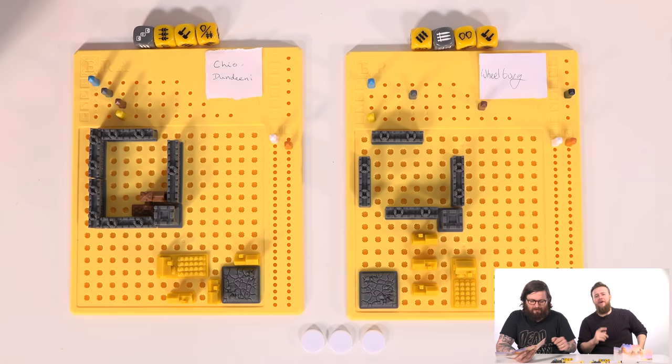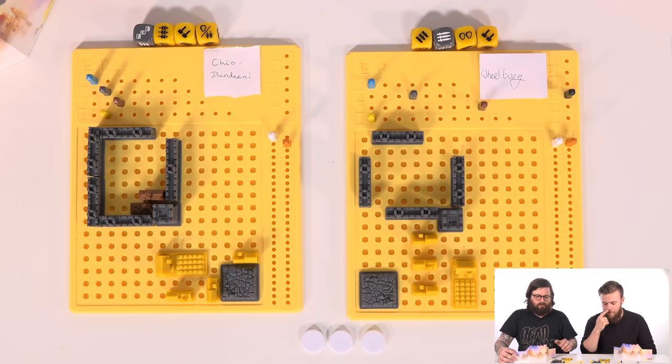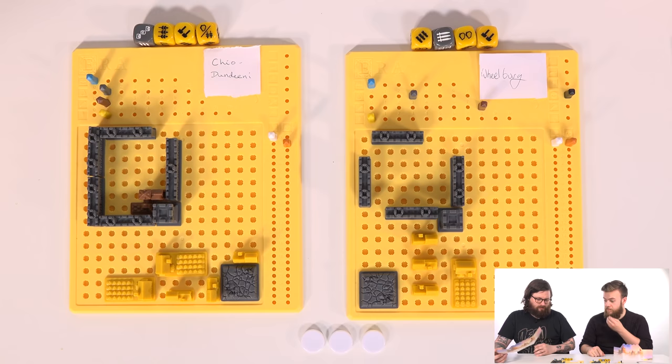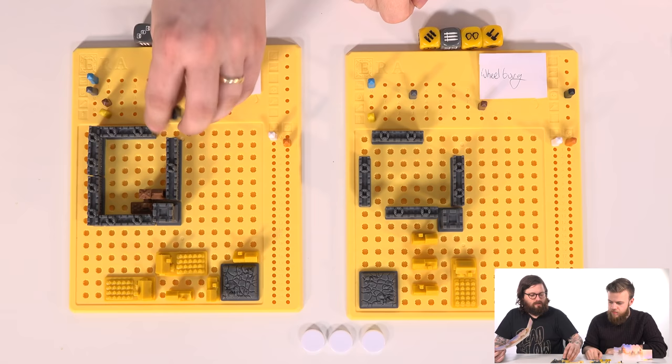I'll lose a food. Then I can build two things - I'm going to build a farm with a wood. And there'll be more food for everybody. Then I can build another thing - I've got a stone. Grab this little teeny tiny piece of wall, plonk that in there. So that's both your builds.